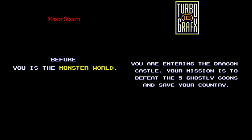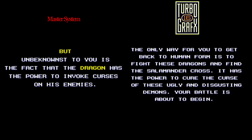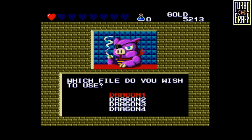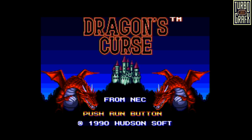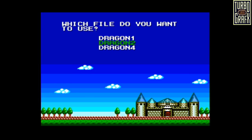One way Hudson avoided making references to Wonder Boy was to rewrite the entire script. Hudson also added an extra feature: the ability to support battery saves in addition to password saves. The game itself has four save slots, and if players wanted a fifth save, they could just jot down their password before turning off the system and carry on playing later.